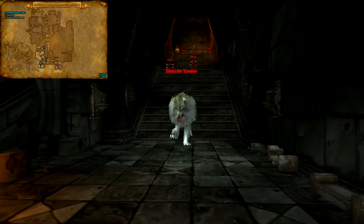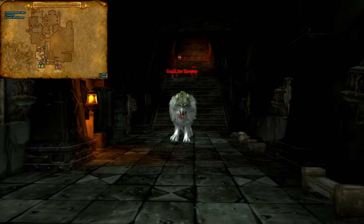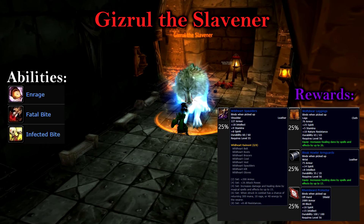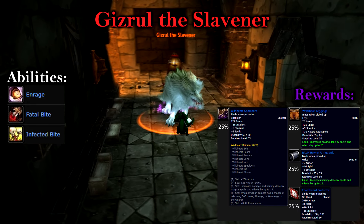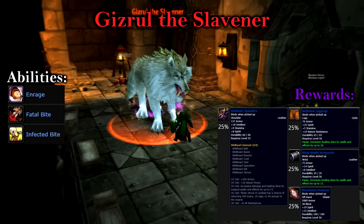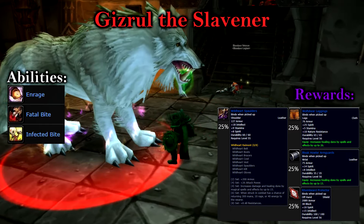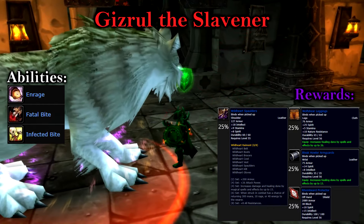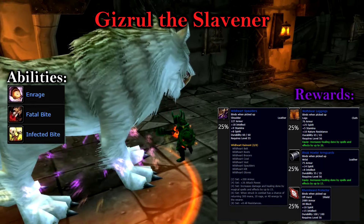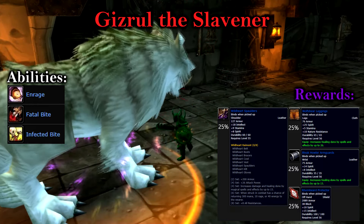Once Halakon is dead, her mate Gizril the Slavener will spawn in the halls outside. Gizril is a bit more challenging than his counterpart, but is still a fairly easy tank and spank. His first ability is Enrage, which increases his attack speed by 60%. Gizril will combo this with his Infected Bite, which will apply a disease causing minor damage but also increasing your physical damage taken. Gizril will also use Fatal Bite, causing minor damage and healing him for double that amount.